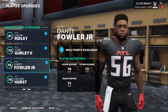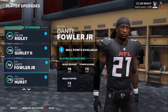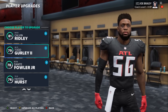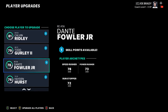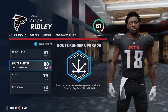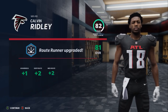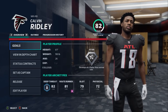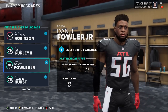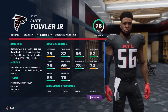I might move Deion Jones to outside linebacker if we can bring in a more traditional thumping middle guy — something closer to 240 pounds, which Atlanta has really been missing. Seattle's defense has always had thumpers in the middle, whether at DT or MLB. Calvin Ridley keeps developing his route running, hopefully on the way to a breakout season and a superstar dev trait.